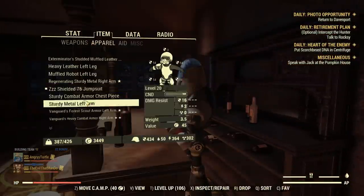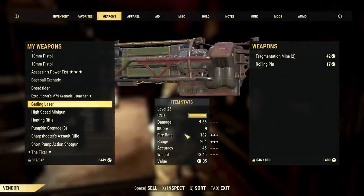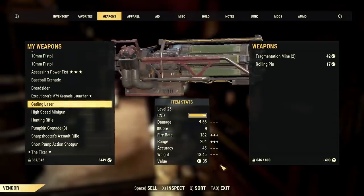If I do the same thing without the bonuses from low health — meaning without the unyielding set — the same Gatling laser will only sell for 35 caps. I'm losing 15 caps per item. That's a lot; that's much more trading needed to get 1400 caps out of vendors.